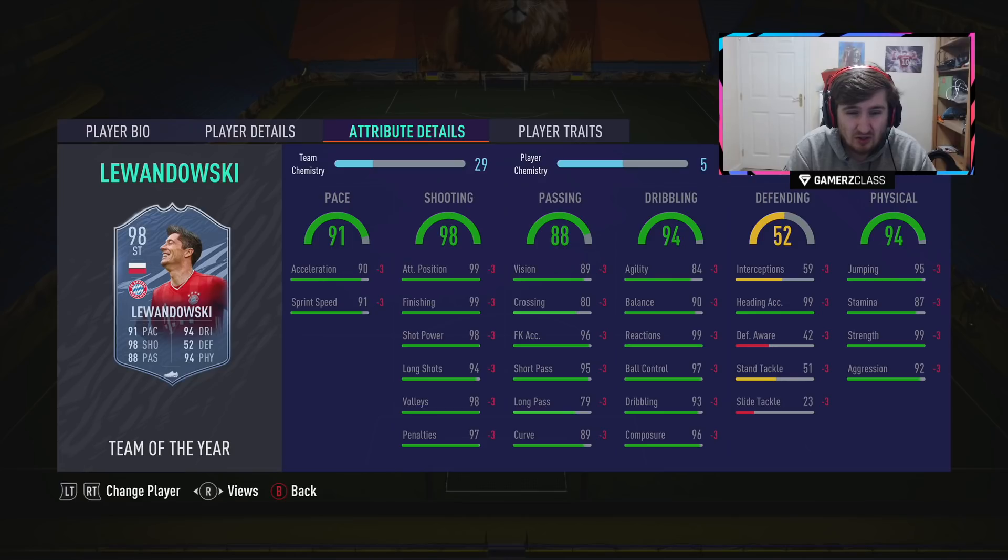TOTY Lewandowski — how on earth has he dropped below two million coins already? We're talking 1.8 million for a guy who is just insane across the board. I'd put an Engine on him — gets him to 96 pace. He'll have 99 dribbling, great balance, great strength, he's got the shooting traits, four star four star, amazing links. If you're running a Bundesliga team or can stretch to fit him in, he's unreal value. To put it in perspective, CR7 and Mbappé are five to seven million — they're definitely not worth triple him.